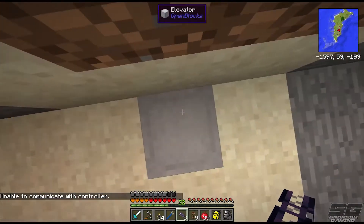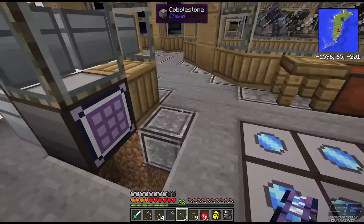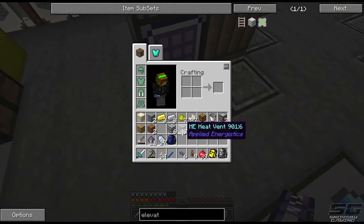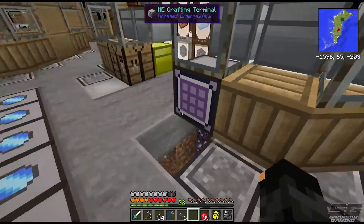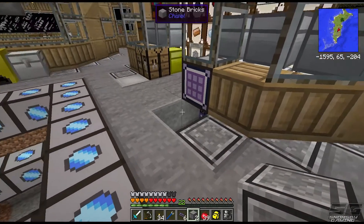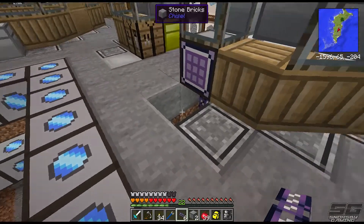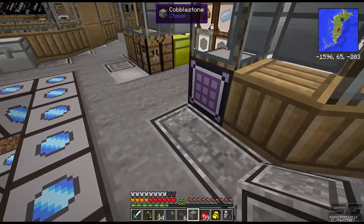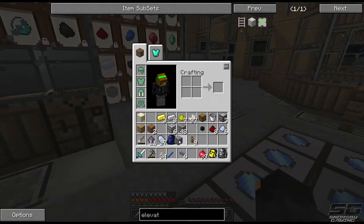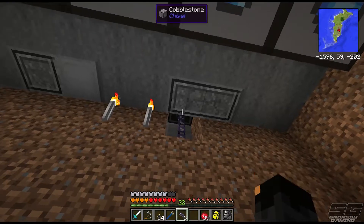I've actually put some elevators in from Open Blocks so once this is all connected we can still get through. One neat feature - if you middle-click while looking at a block, it'll actually put that block in your hand if it's in your inventory, which is awesome. I didn't really even realize that and I thought you guys might want to know that. Anyway, back to what we were doing - putting this cable down.